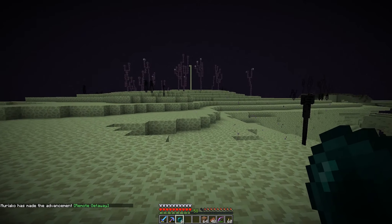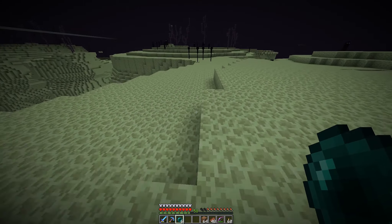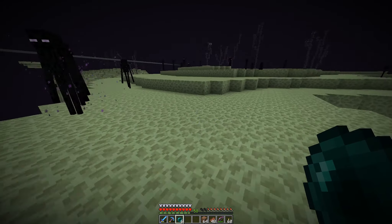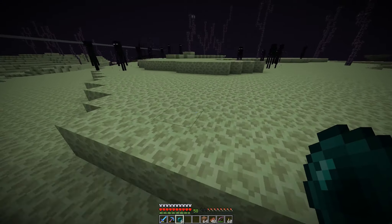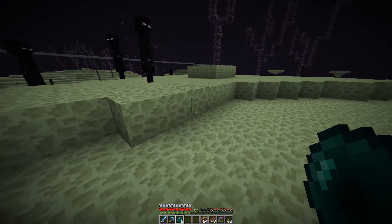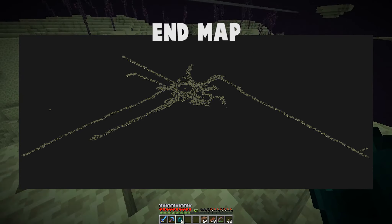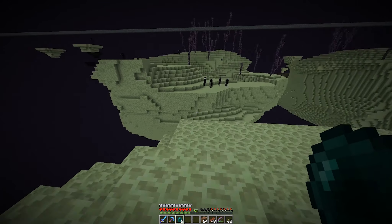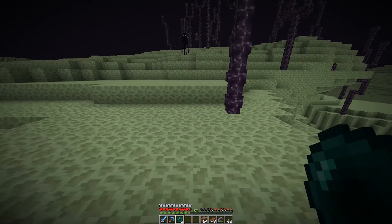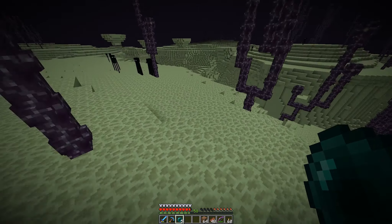We're going to head out this way, because I've taken a look at an overview map of our world and this direction seems one of the best. We need to be a little bit careful — we have some spots in the End that have been really thoroughly explored, like explored to 30-some thousand blocks out. So we want to avoid that as much as possible, but this direction, as long as we head basically straight out, doesn't look too heavily explored past a couple thousand blocks.